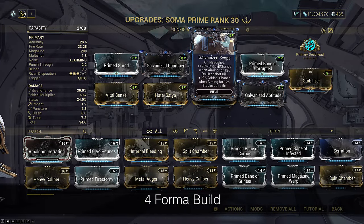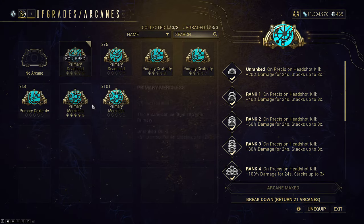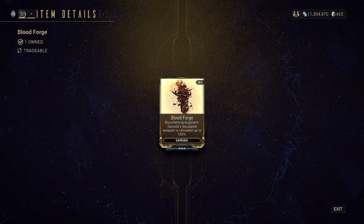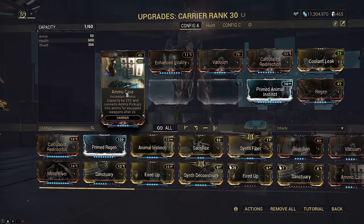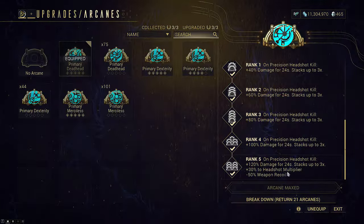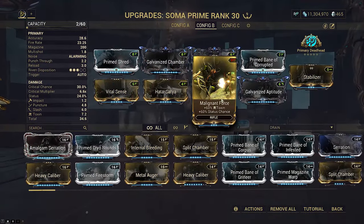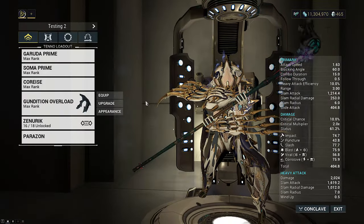The sample Soma build for this loadout looks like this. For Bastille Path, Galvanized Scope will work against trash mobs and let you sit at stable red crits. For endurance, I'd recommend Critical Delay and Merciless instead to get initial crits off the ground when you reload. Bloodforge will not let you skip the augmented resets — currently nothing in the game lets you. I'd strongly recommend running this with Stabilizer Exilis and a Carrier with ammo case to deal with the ammo drain. Stabilizer plus Deadhead for shorter missions will remove all recoil and make the gun laser-accurate. Pure toxin 60-60s because Thermal Transfer gives cold. You can bring a Zorus as a melee primer for extra statuses.